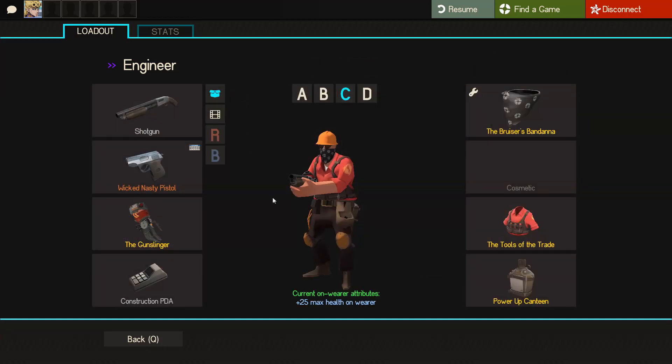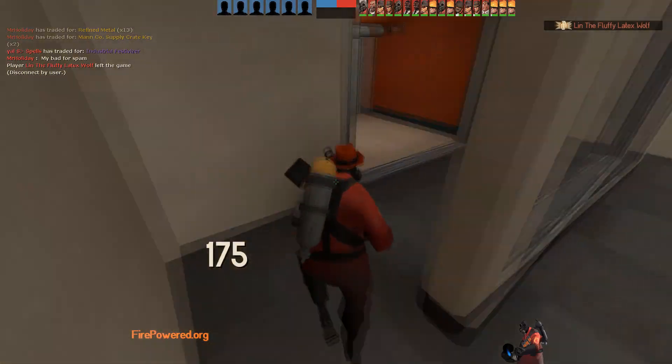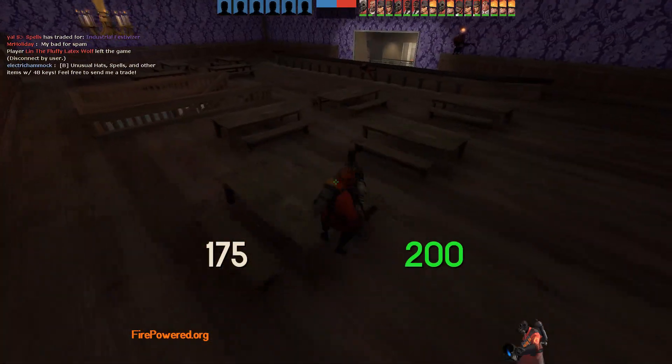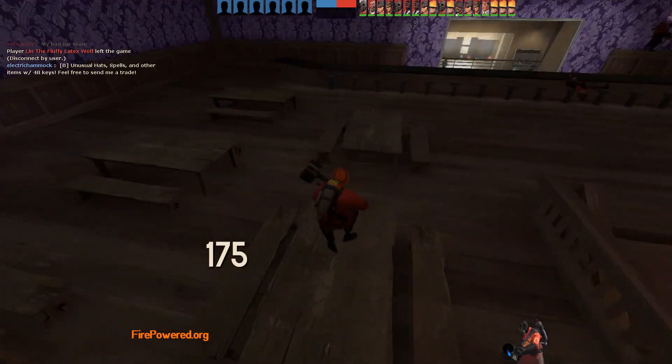If I list for 12, that is — because 12 is like 0.6 above buy orders. I'm going to try to get 13 so I get 3 keys profit, but I'll take the 2 keys. The easy 2 keys — I always take 2 keys. See you next trade.